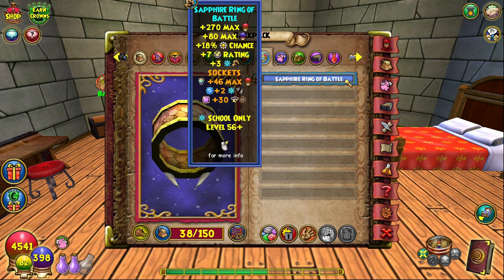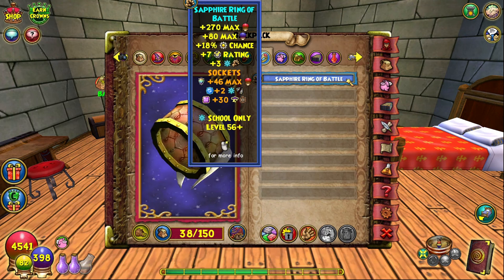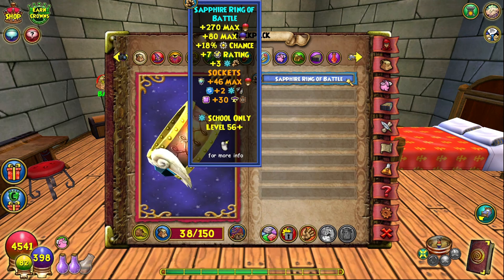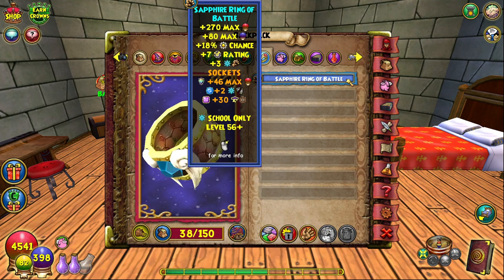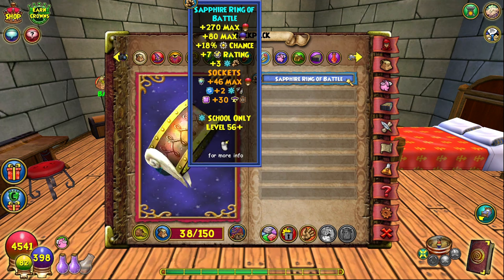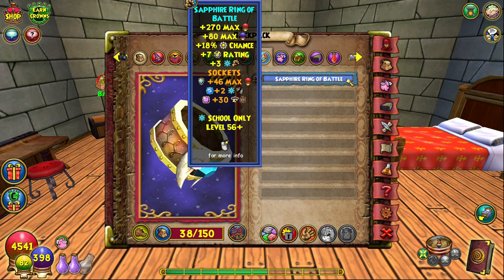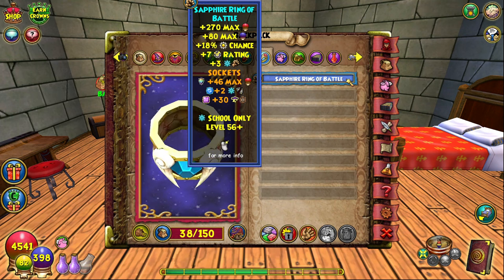Now we have the ring — the Sapphire Ring of Battle. This is in the Bazaar too, just like the Bear's Claw of Ice; check periodically and you should find it. It has good stats — 18 power pip is really good on this ring. I socketed a health jewel, a pierce jewel, and since I didn't have any good square jewels, I put a Storm flat resist jewel in there.